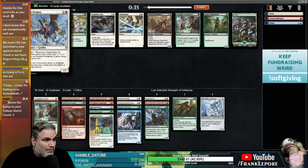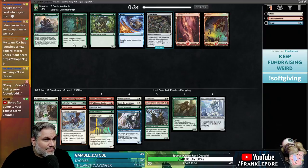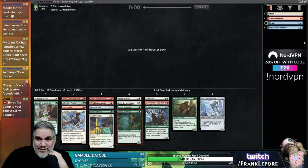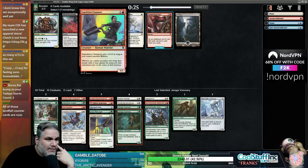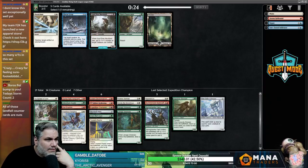Oh, Fearless Fledgling — whenever a land enters the battlefield, put one counter on it. That card is great. Oh, another Visionary. And there's also a Troll Warrior — okay, I think I'm just taking Visionary here, which means we might not need to play the Infiltrator, but I think he is very very good: tapping the Rogue lets him attack unblocked. And there's a 4/3 for 3 — pretty good. Warriors are pretty easy to accommodate here.